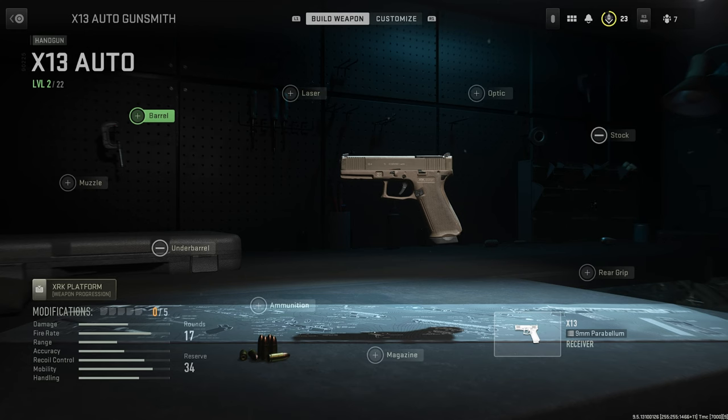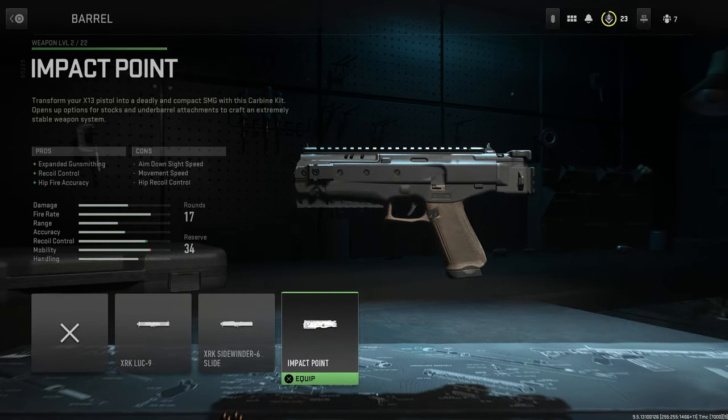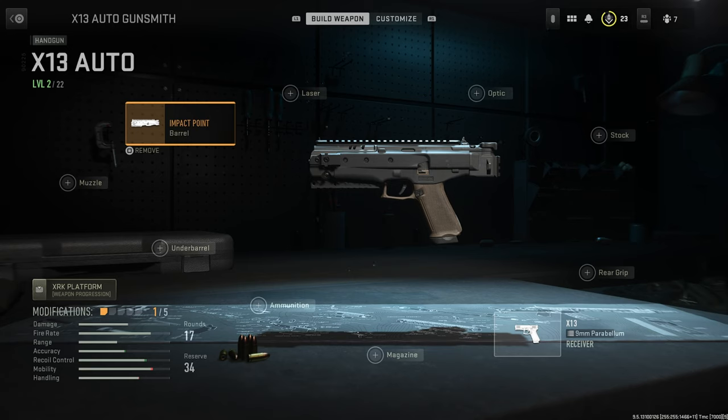So we're going to start with the attachments now. For the barrel, this is the crucial one — you have to put on the Impact Point barrel. As you can see, it gives you expanded gunsmithing options and improved recoil control as well as hip fire accuracy. That is the essential bit of kit on this gun to make it into an SMG-like weapon.